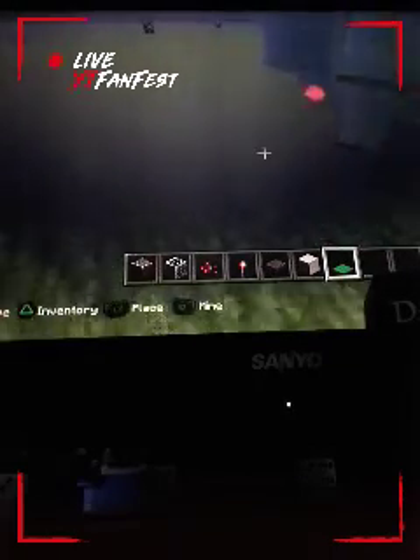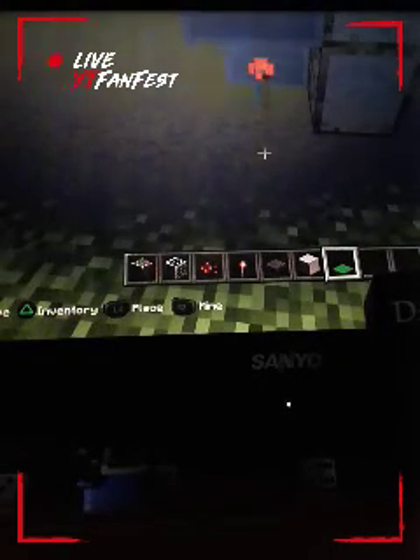When you step on the pressure plates on this side, it opens. But if you step on the pressure plates on the other side it won't open, because there isn't any redstone there yet — that's what you're going to use to activate it.